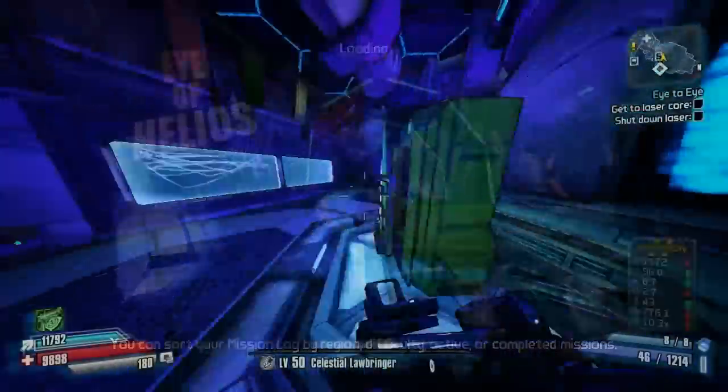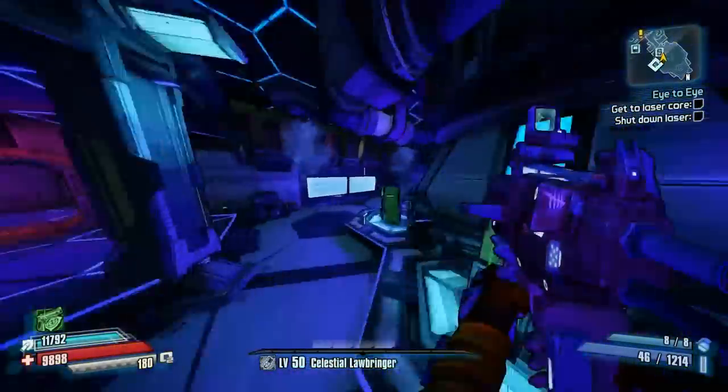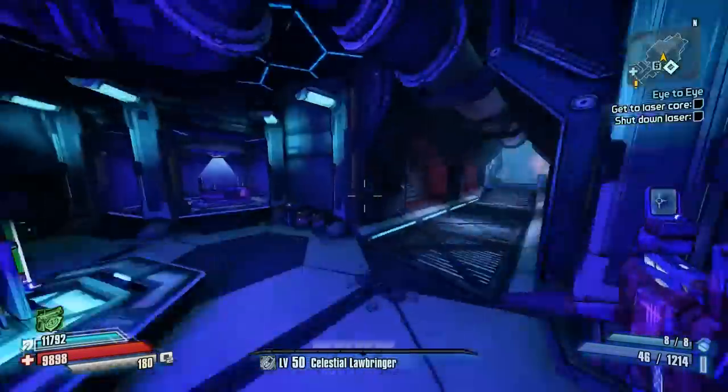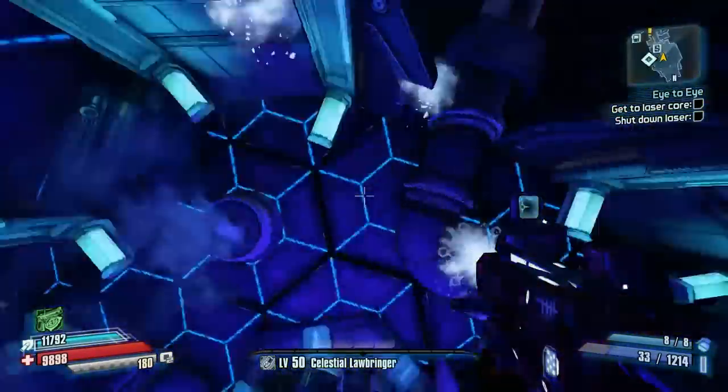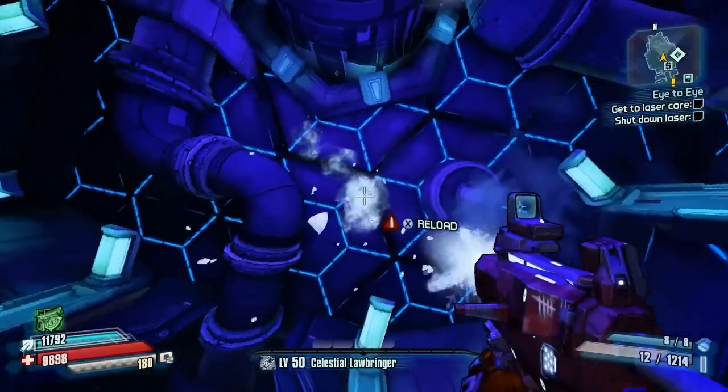So if you want to farm these three red chests and these five yellow chests, go for it — because it is not a glitch, it is not a true exploit of any capacity. It's just that you can come in anytime you want now at this point and farm this chest room.